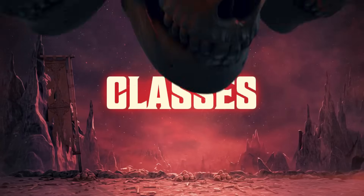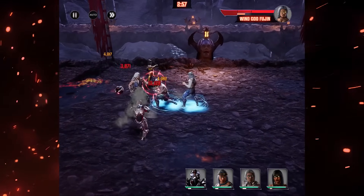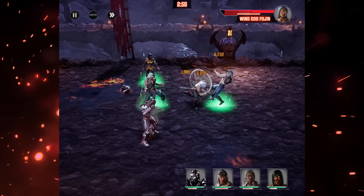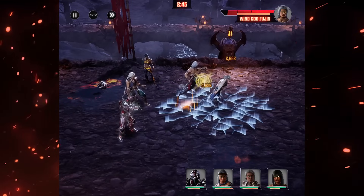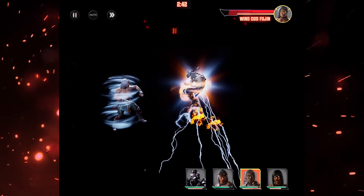Classes: every character in the game belongs to one of six classes. Each class has unique strengths and weaknesses as well as unique rules for which enemies they look to target first. The six classes are Defender, Warrior, Assassin, Attacker, Support, and Sniper. This entry could easily be an entire video of its own, so I'll probably make a video all about classes, positioning, and targeting in the future, but I at least want to give you the basics.